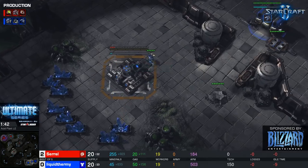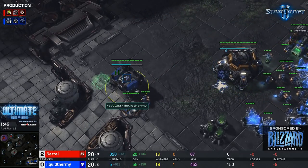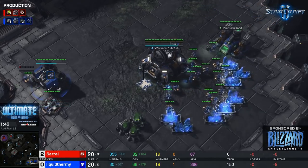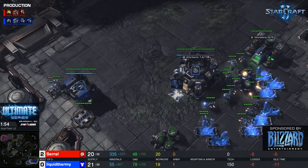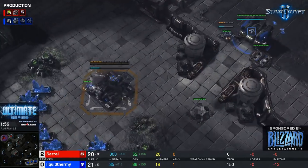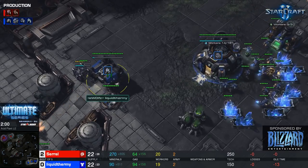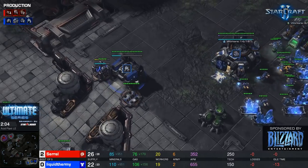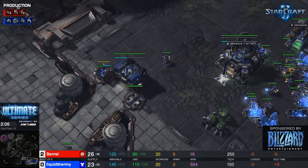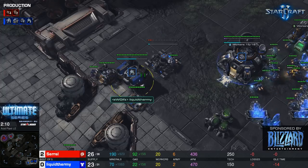Command center on the way for uThermal — standard reaper expand. Both these guys playing straight up. uThermal went for a 2-1-1 in the first game, a 2-1-1 variant with hellions and hellbats. We'll see what he does this game. Most likely a factory — there we go, he's already got that gas. That'll make his safety marine and his reactor.